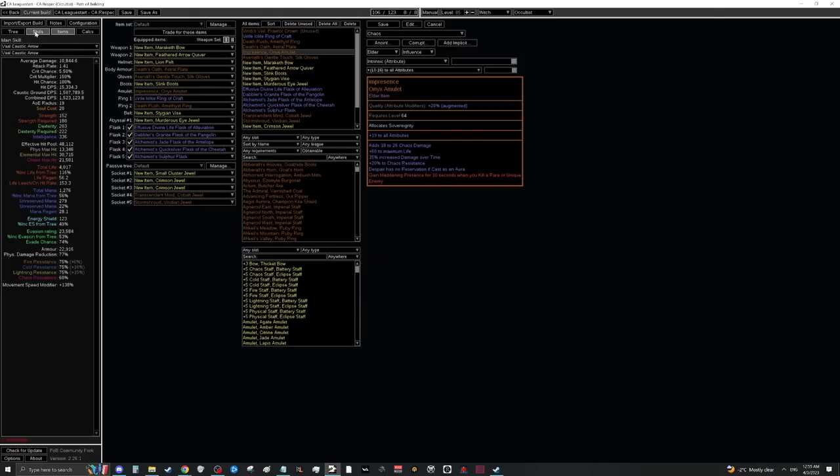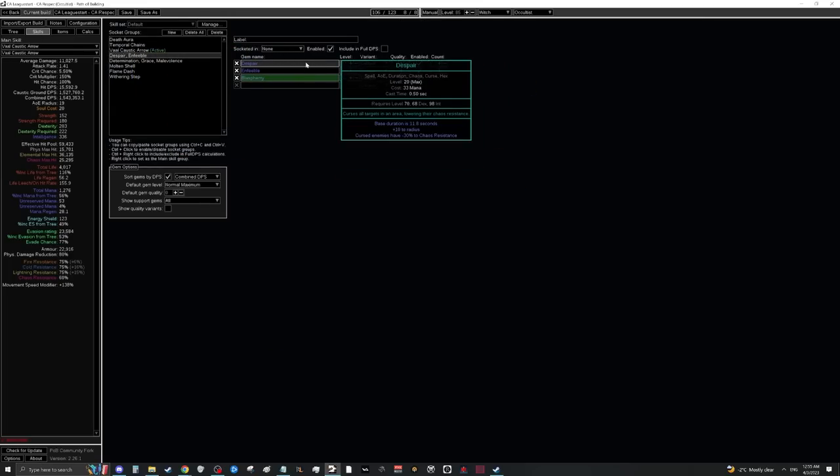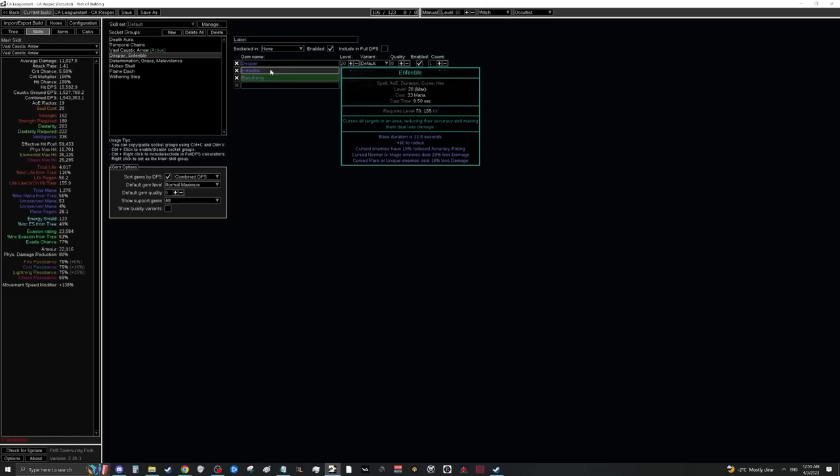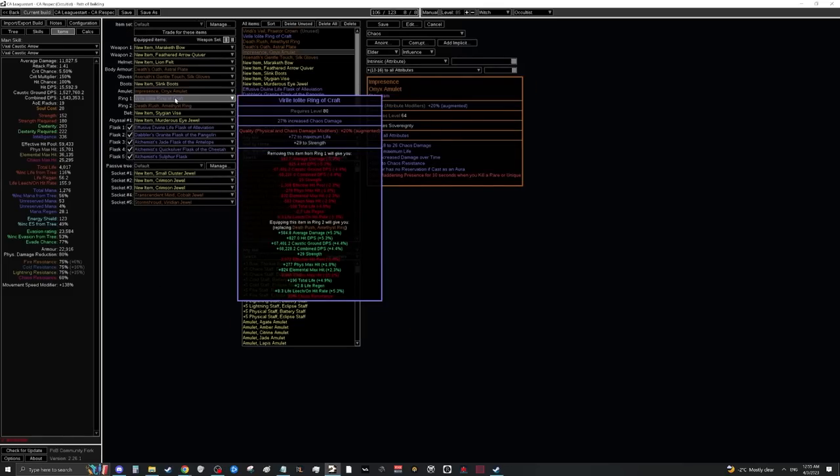Not only does Impressence give chaos resistance, damage over time, and life — all things we want — but we specifically need Despair to cost no mana. As soon as you have it, you can include Enfeeble in your build since Despair becomes free, and the mana reservation previously used for Despair simply moves onto Enfeeble, making you even tankier.